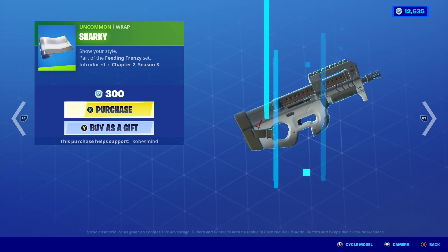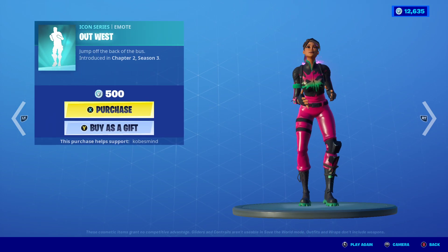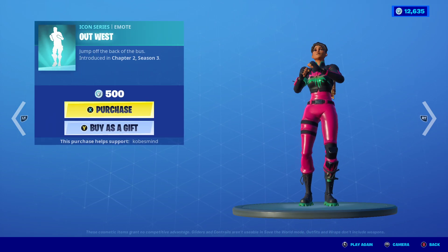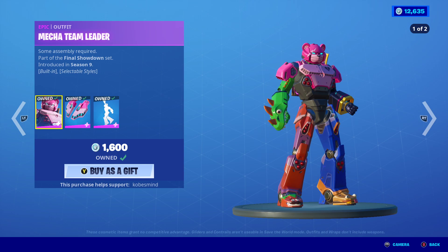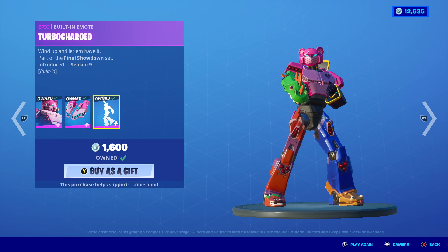Sail Shark — one of my favorite gliders in the game, I do recommend it. Sharky Slappers right here — not that good, nothing special about it. Out West is back yet again, and we've got the Mecha Team Leader. Wow, I hate this one. Jet Set Turbo Charged.